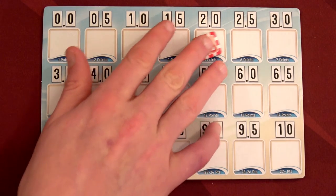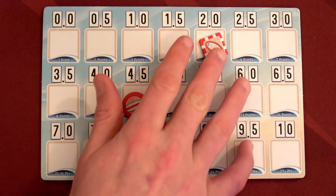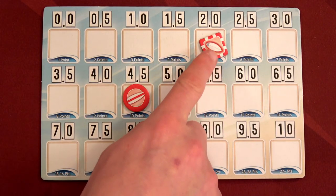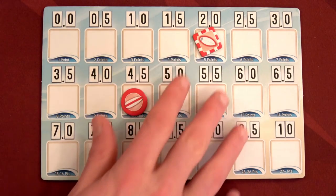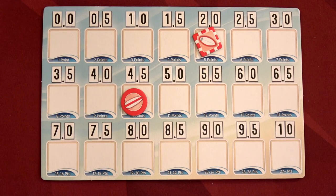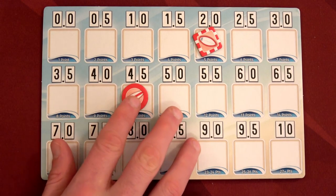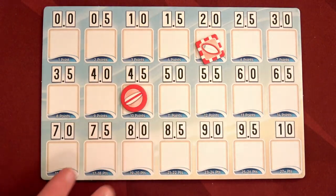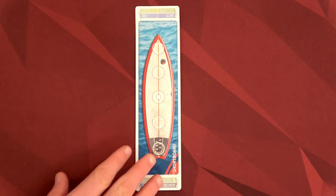Hopefully my scores are higher than that. You could potentially have more than one type of surfboard because you've got short boards and long boards. On the scoring track you'll have different tokens denoting the AI's scores and my scores. At the end of the game we look at the two highest scores for your long boards and the two highest for your short boards, and compare them to the AI.